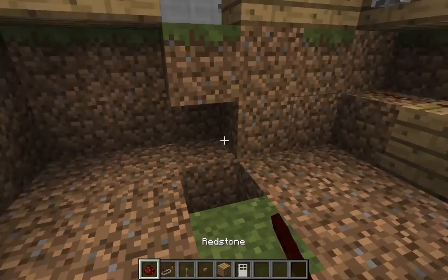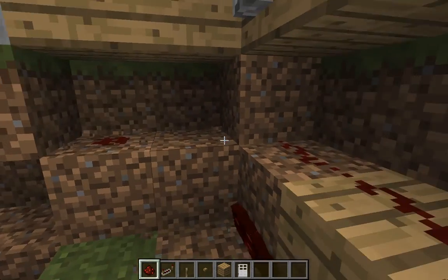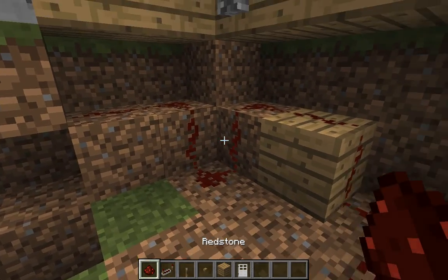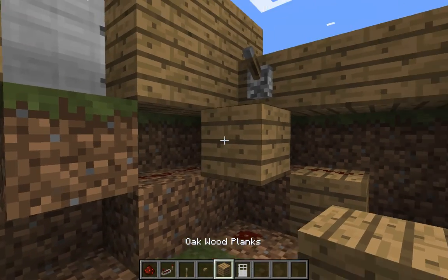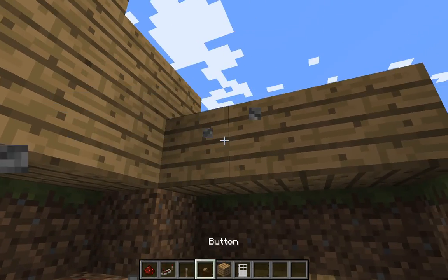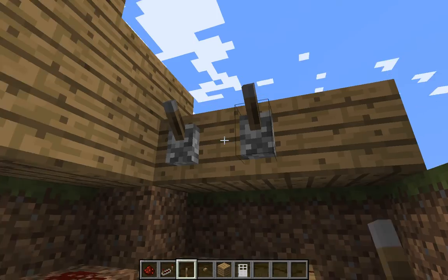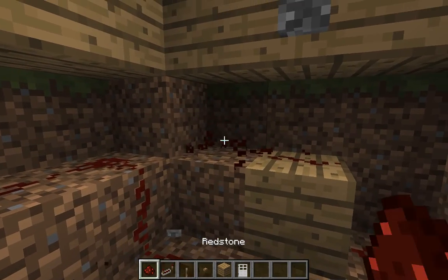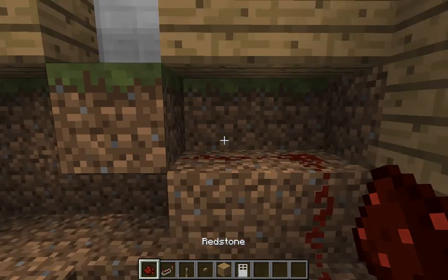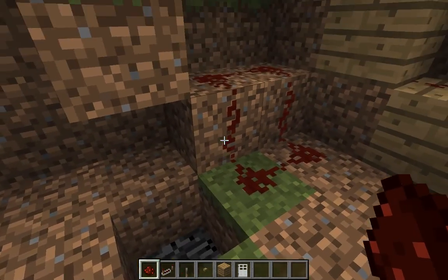So then you need to place redstone right there, and then wire it. Then you need to put the lever over one, not from right there, and then block that off and have that good. So then you need to go from here all the way over here.